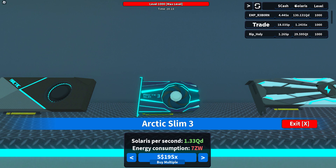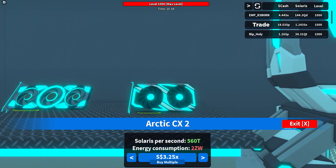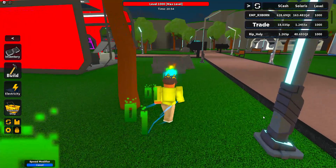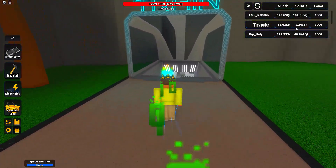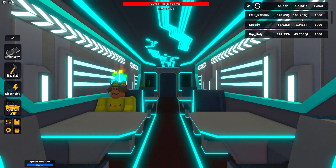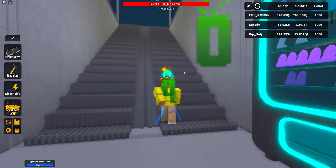I have 4.44 SX so I can get this Arctic CX right here. We're probably gonna get one of these and go back and place them. That's what we're mining — that's the mine right there. That's how we're getting them from our Solaris graphics cards, and as I place more it'll give it to me faster.